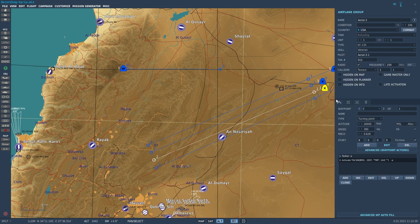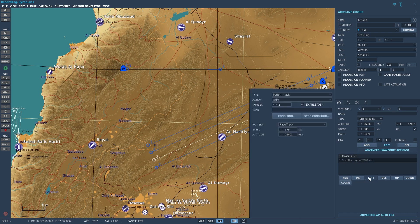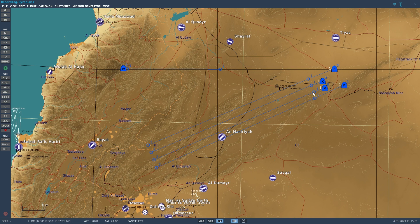We need to check that the frequency is correct so we can contact the tanker once we're up in the air. The tanker is going to travel from waypoint 0 to waypoint 1, where it will enter an orbit at 26,000 feet at a speed of 379 to 380 knots. For the purpose of this video I have an extremely long racetrack — normally you'd keep the tanker on a racetrack of maybe 15 to 20 nautical miles.